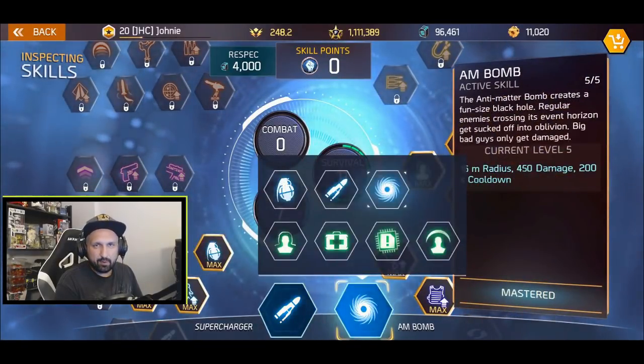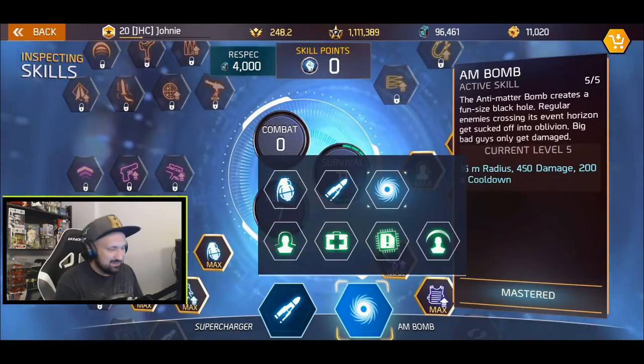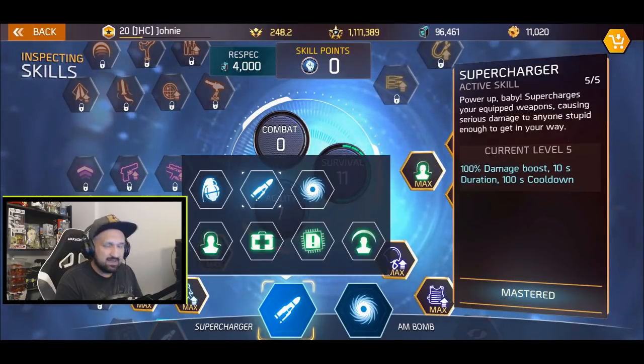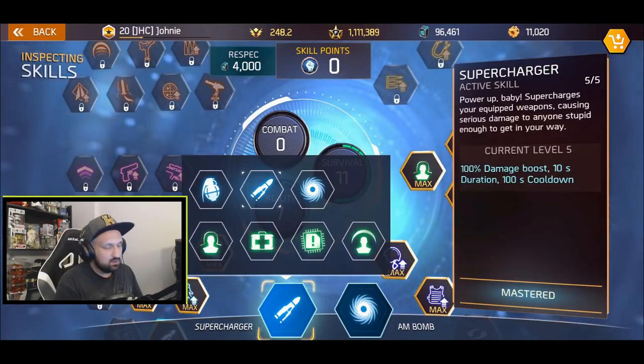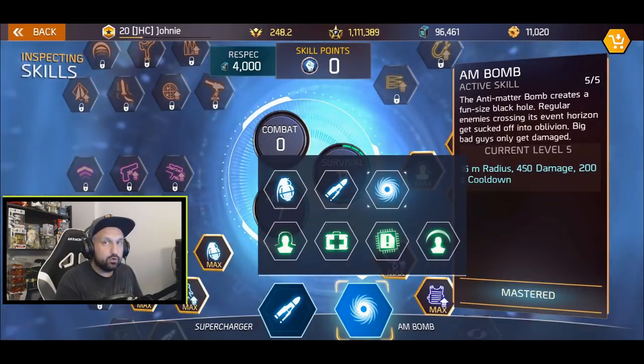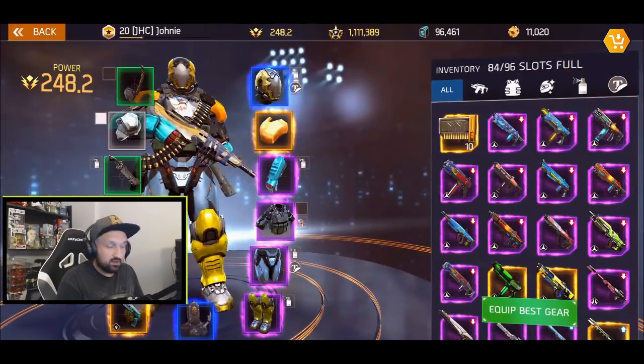Let's start with the skills. The best setup in my opinion is Supercharger and AM Bomb. Silver arena is all about clearing the mobs fast, and Supercharger will double your damage for a whole 10 seconds — it will help you kill the big guys super fast. AM Bomb will get rid of the trash mobs so you don't have to worry about them and can focus on the elites.